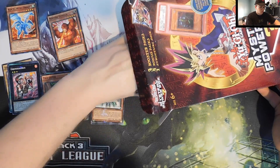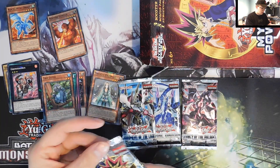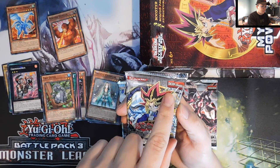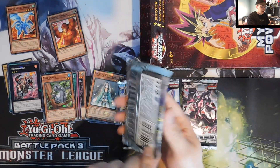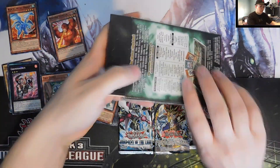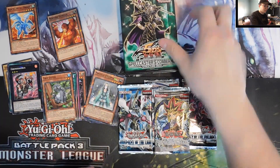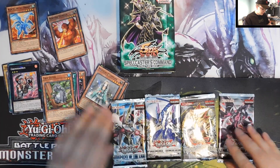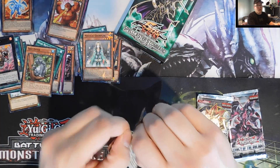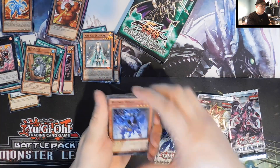We're going to jump into the packs. We have a Legacy of the Valiant, Primal Origin, and Judgment of the Light — those are the older ones you get. We also have what I think is a Portuguese, maybe Spanish, first edition Metal Raiders pack. And we have a Spellcaster's Command sealed, unpunched. I've already opened this a bunch of times but I'll probably open it again. We really need some good pulls here since we didn't get great items — I was hoping for a graded card.